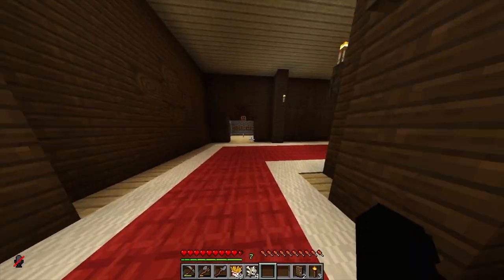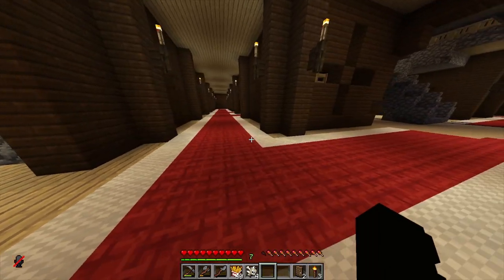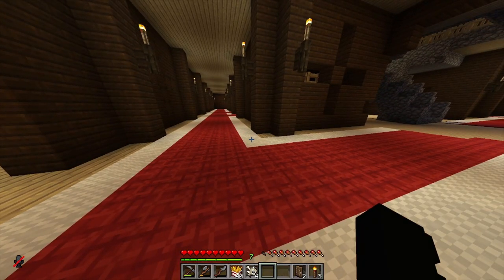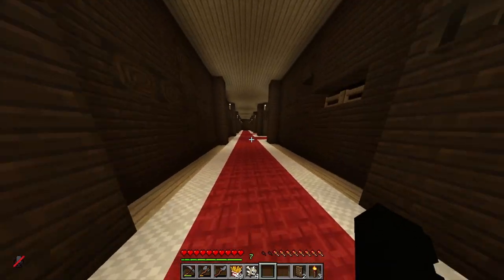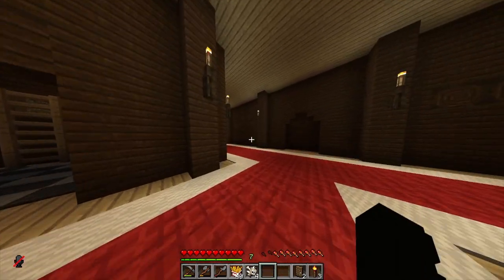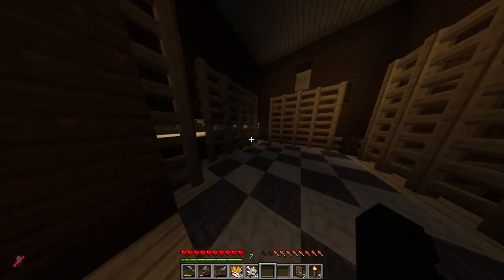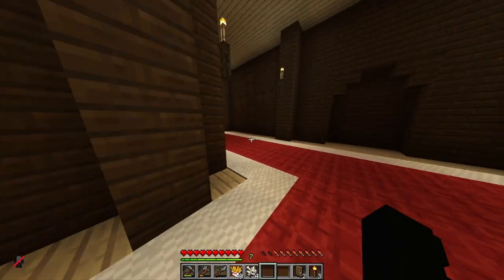We have a little clubhouse — me, Pip, and Star — we're the cool girls. Our little clubhouse is kind of small and I'm thinking maybe we can make the mansion our clubhouse. I'm getting so many ideas just being in here. There's really not much going on in the mansion right now, but it's definitely super cute and we're definitely going to be doing something with it soon.